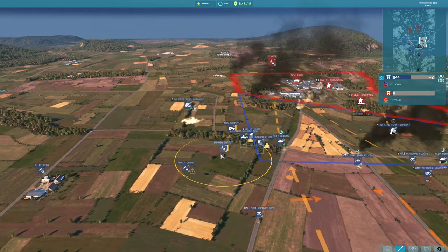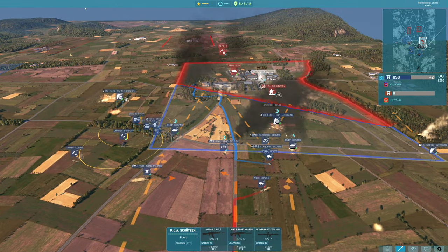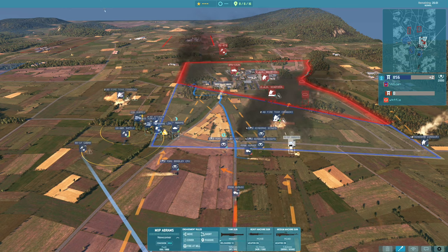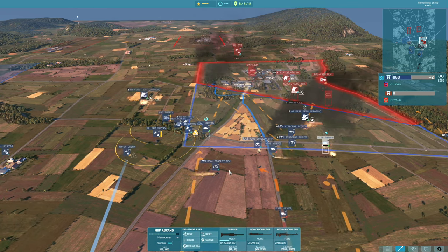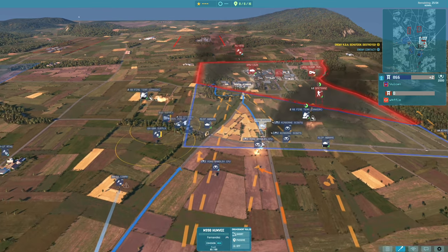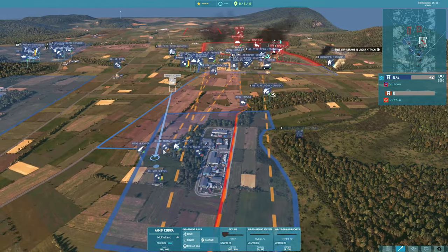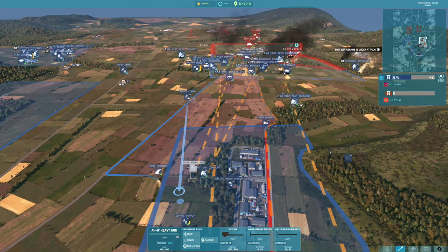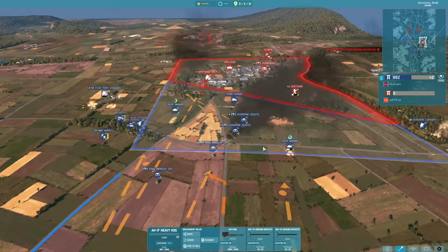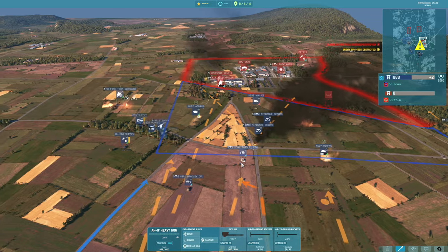The reason I picked the 82nd is because rockets are a really good way to deal with these big infantry squads — 14 men is really difficult for your own infantry and particularly tanks to deal with. You saw my Humvees with the grenade launchers kind of struggling, but with the rockets they do the job. The 127mm rockets you get with the Heavy Hogs are excellent. I'm just cycling helicopters back and forth as and when I need the rockets.